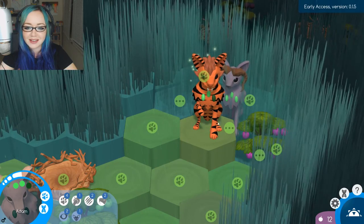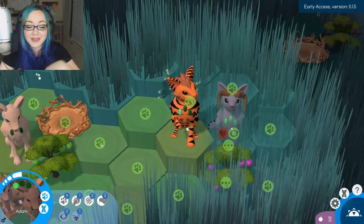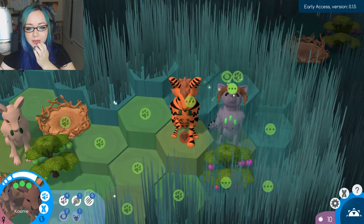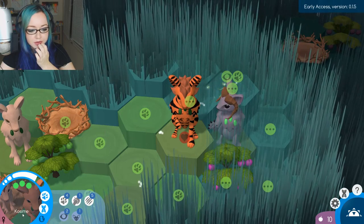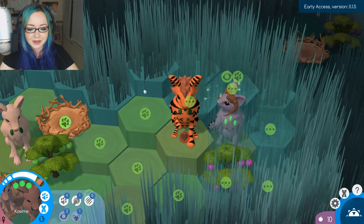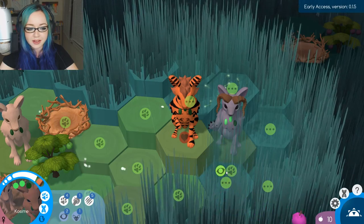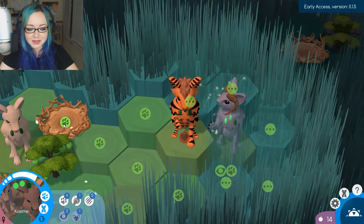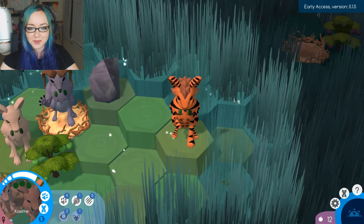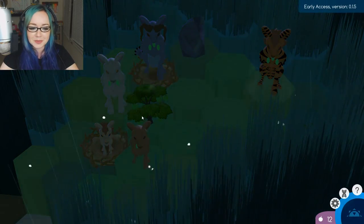One of the bushes is shaking. Oh, we found a new member of our tribe — and I just mated with her on accident. Well, that's embarrassing. But we found a new member of our tribe. It is a female named Kosame and she has five in strength, so she's very strong. And she's pregnant. She can cut down berry bushes too, so I'm going to have her cut down that berry bush, which gets us a bit more food.